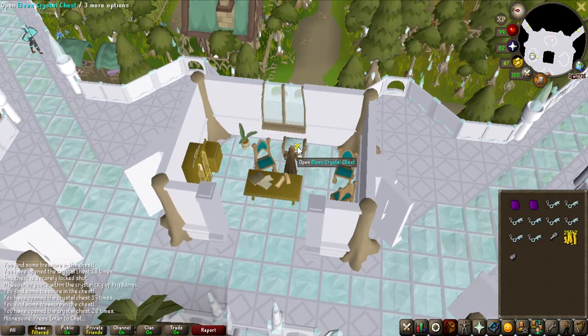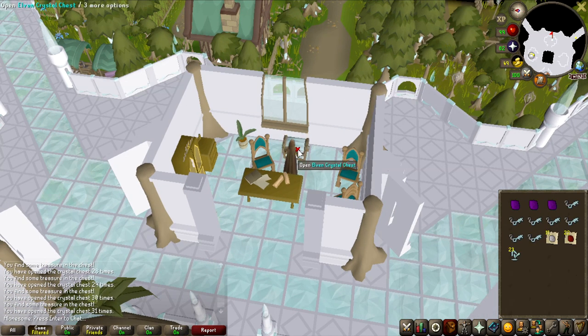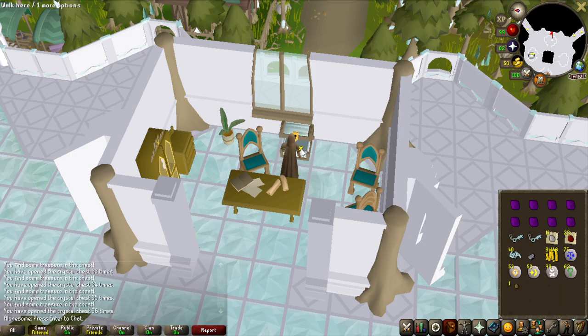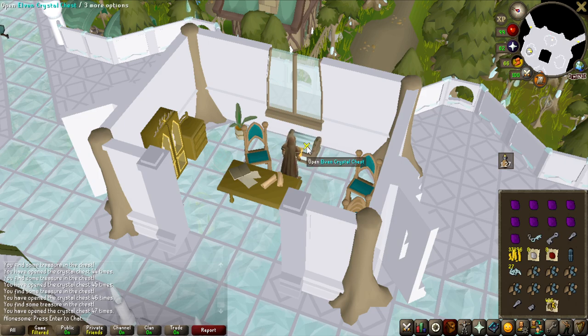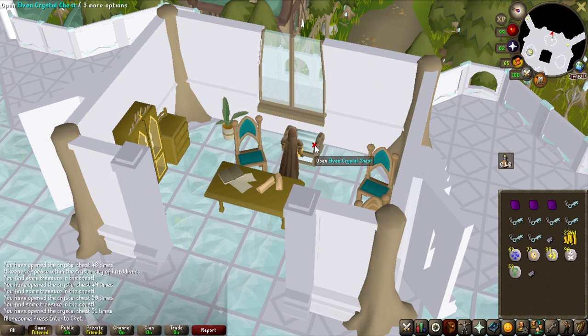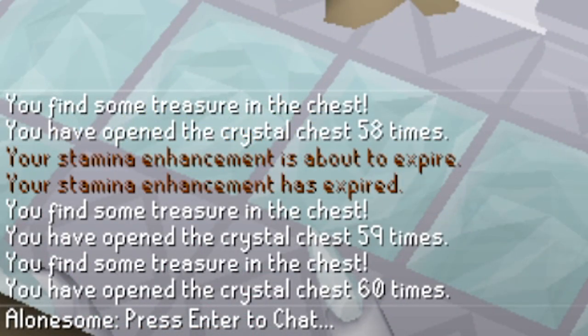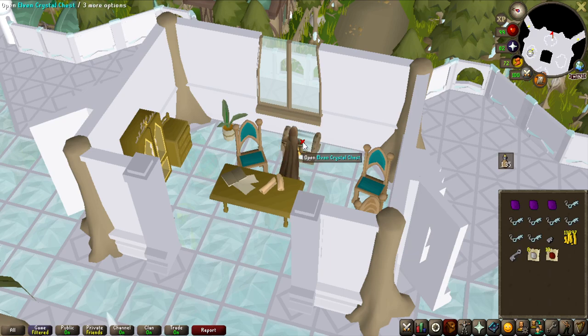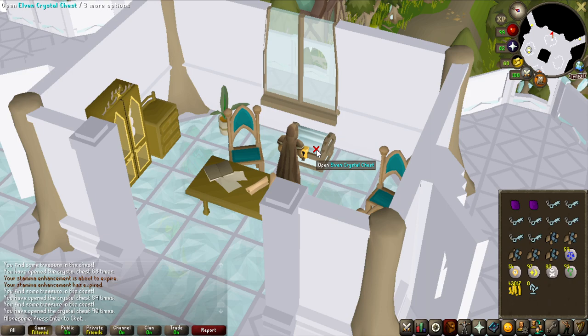One thing I want to mention is that just like the normal crystal chest in Taverley, you always get one uncut dragonstone from opening this chest, and that is really good for ironmen. If you are collecting a lot of them, you can make glories or ring of wealth, then use those at the Fountain of Rune to charge up a lot of them — especially glories, because you always have that chance of getting the eternal glory, and on an ironman you want a bunch of them to run back and forth rather than recharging them manually every time.